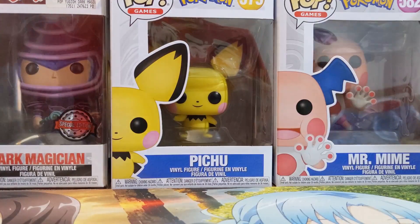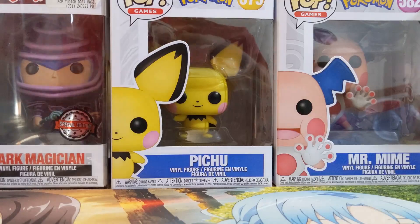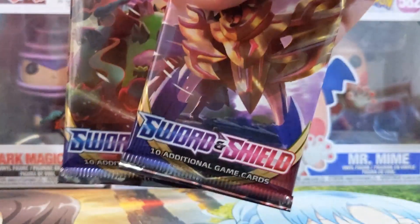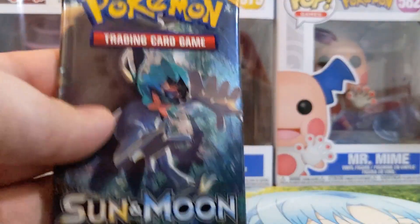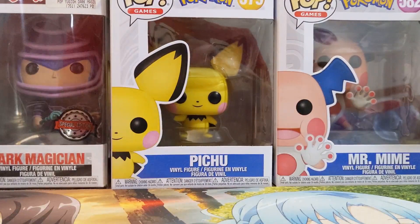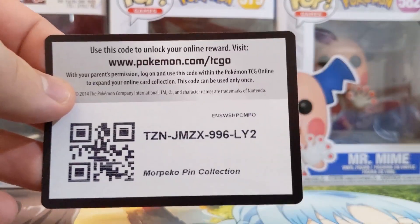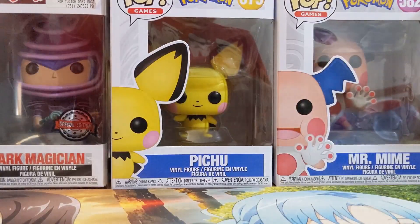That is the Morpeco Pin — so cute. And the Morpeco Pin Collection comes with two Sword and Shield packs and a Sun and Moon base set, which is kind of weird. A Sun and Moon base set. Weird choice. Have you guys got the Morpeco Pin Collection? There's a code card for use.